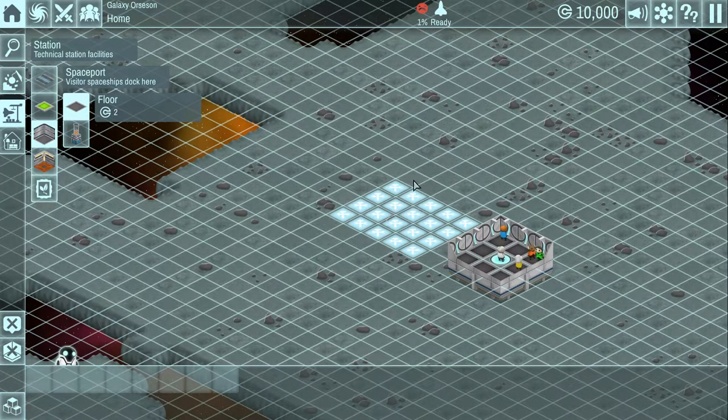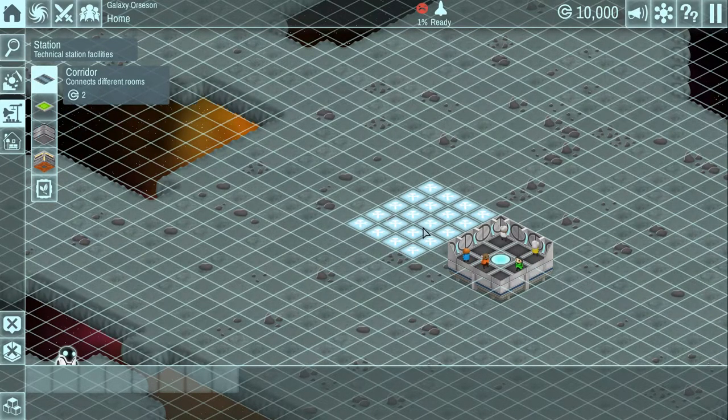I've also learned not to make the rooms big. I'm used to from other games like this making the rooms kind of big, but we don't really need that for a lot of the rooms. You'll notice I didn't put it right against this wall - you don't want to put rooms right next to each other because of the way the building works. You have to give them a little bit of space and then build a corridor to connect them.